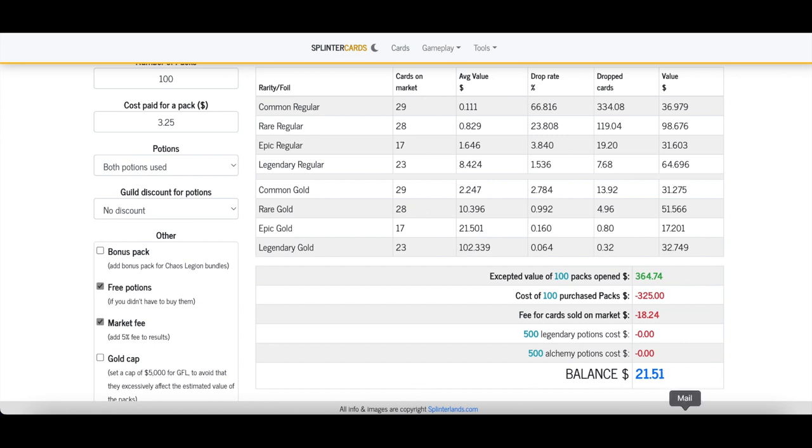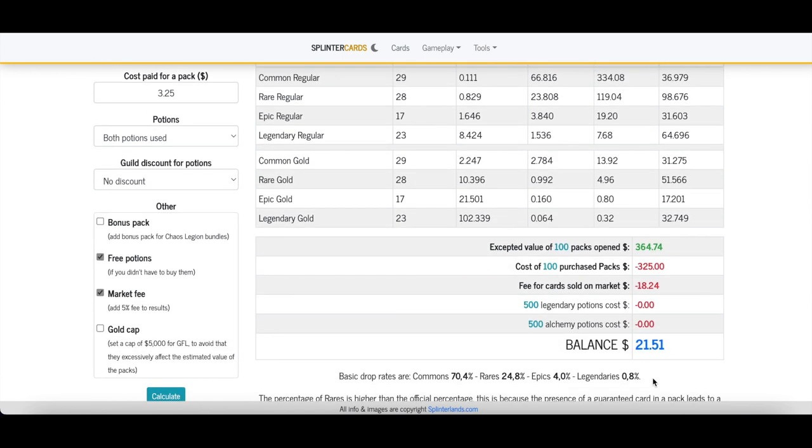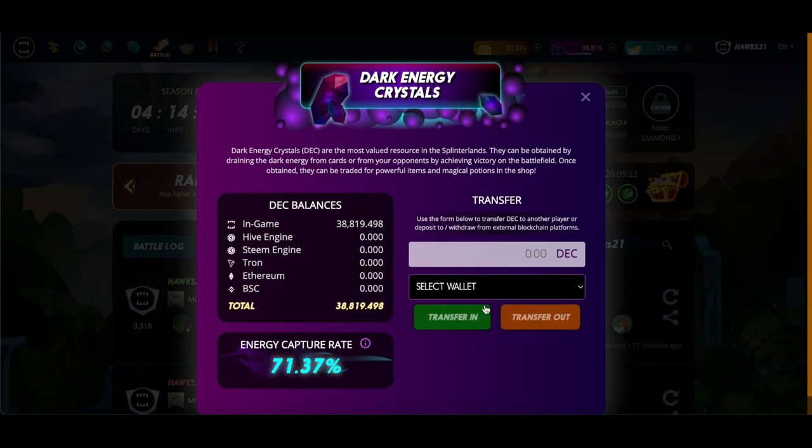This is basically what I look at first: does this make sense? It doesn't scream to me that I have to be flipping cards right now, but the opportunity is there if you have the potions. You could expect to make around $20 with 100 packs. Luck plays a role — you could get two gold foil legendaries and blow that number out of the water, or get zero legendaries. If the numbers make sense, I then go to Splinterlands, go to my DEC, and transfer it to Hive Engine.